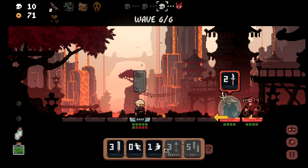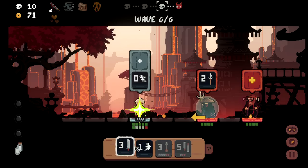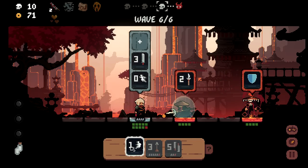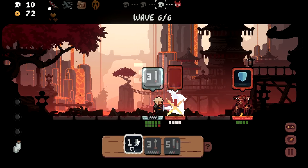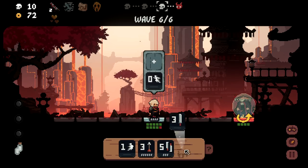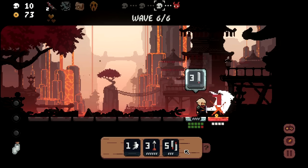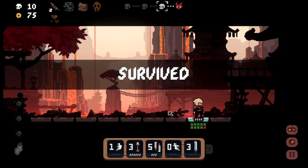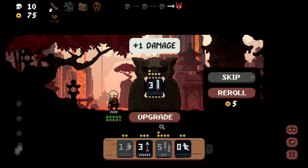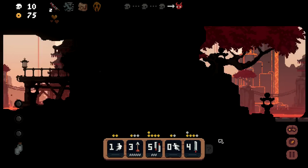I pop another heal — getting a bit scared. I go for a risky attack that wipes a shield. Our movement combo move is still doing solid work. Plus one damage on the sword is completely fine.